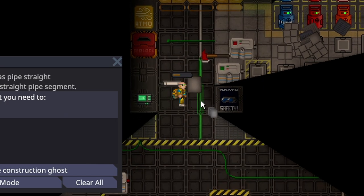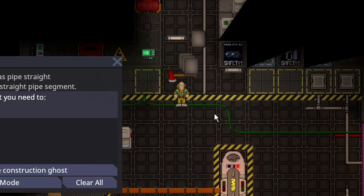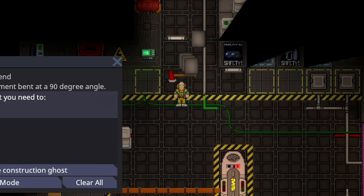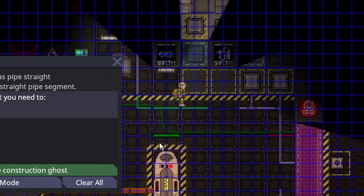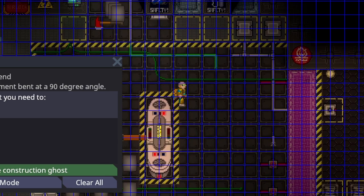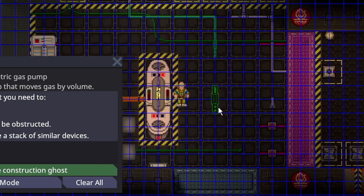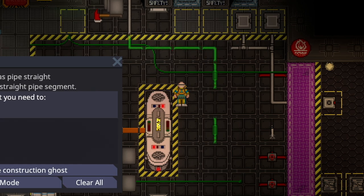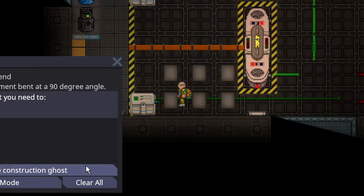Keep building these straight pipes — pretty simple. We are also going to have to tear this floor up just so we can see. You want a clean work environment in Atmos. We are going to make some pipe bends, then some straights. Then a pipe bend, and then we are going to need some volumetric pumps — volumetric pumps move loads of gas. Place them here and here specifically. Then back to more straight pipes. Straight pipe into the TEG, and then we are going to want some bends out of the TEG.